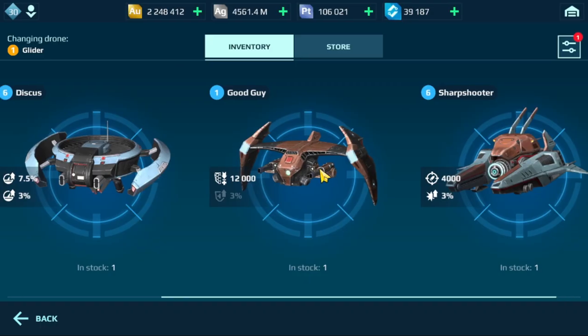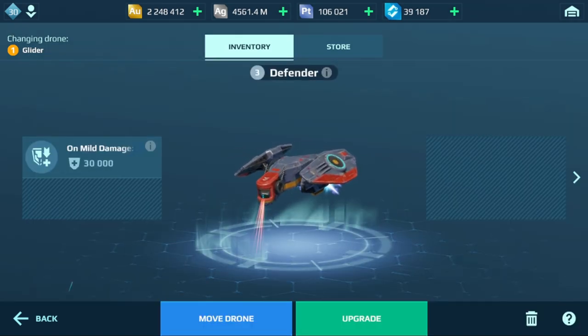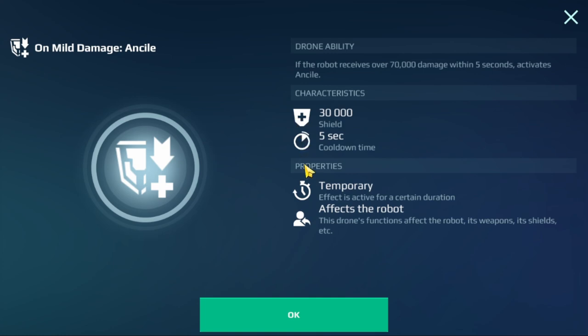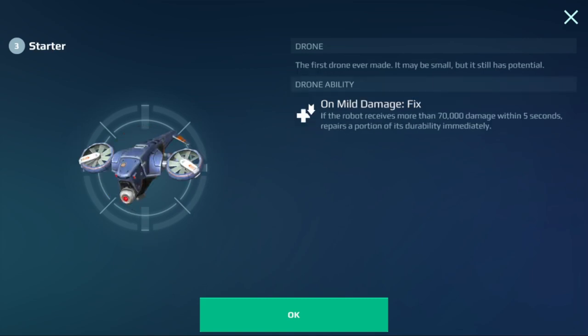Now let's look at the Tier 1 drones — these only have one ability each. One has an on-mild-damage Ancile shield: once you take a little damage, an Ancile shield pops up — not very good at all. The Fly drone has on-module-use damage: every time you use a module, you get a little extra damage — halfway decent for a new player. The Starter drone has on-mild-damage fix: every time you take some damage, you repair yourself a little bit — halfway decent for a new player as well.